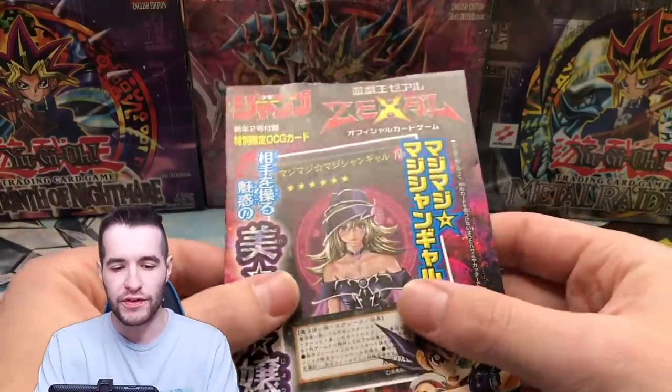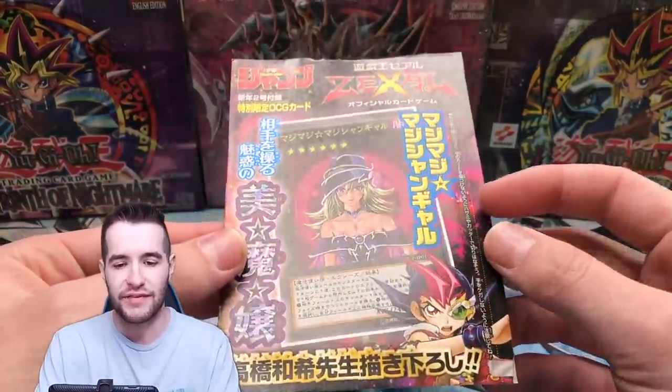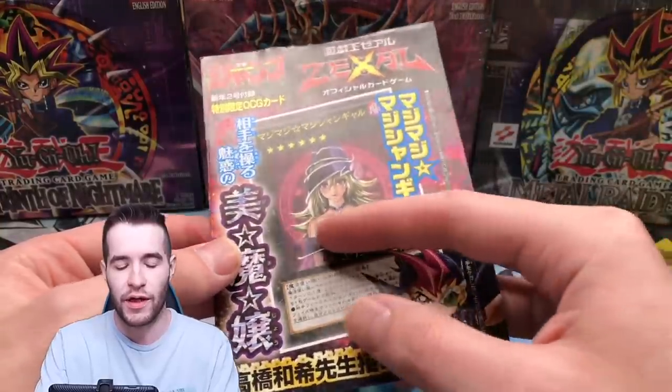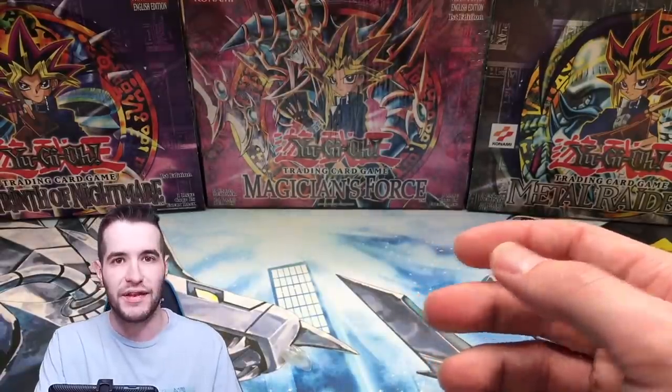So the first couple things we have are some sealed stuff. I think this is sealed — I'm pretty sure if you open this, this card is in there. I'm not going to open it right now. You guys can let me know in the comments if there's a card in here. It looks like you can rip it down that way and it kind of feels like there's a card in there, but I don't want to bend it up. Feels like it might be bent already anyway.